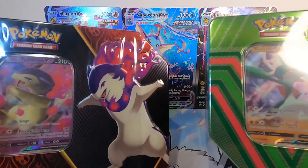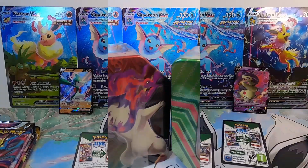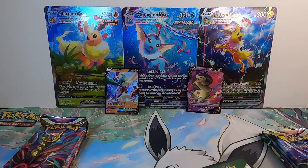This week's Giveaway Wednesday will be Hisuian Typhlosion vs. Gallade V. Alright, continuing on here with round two — we have it all set up. Let's get these code cards sent out.